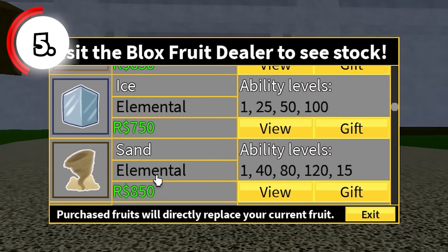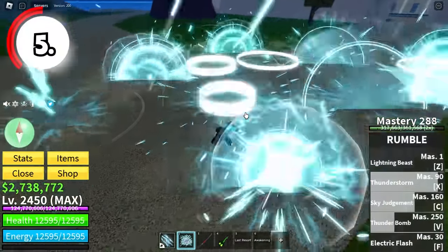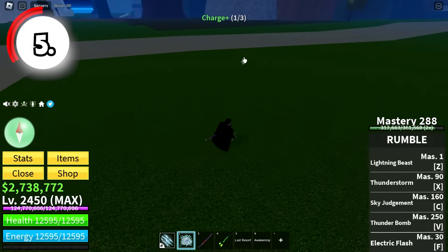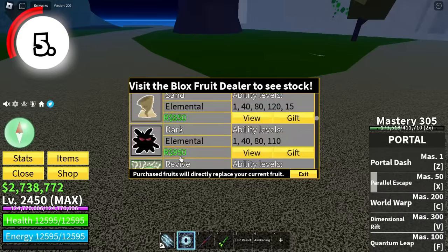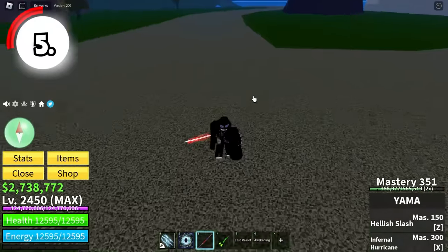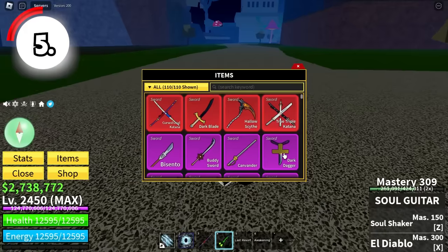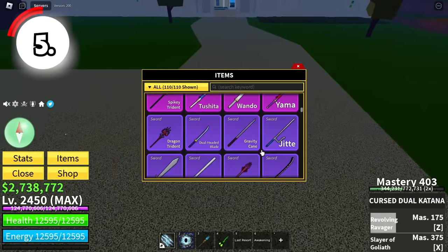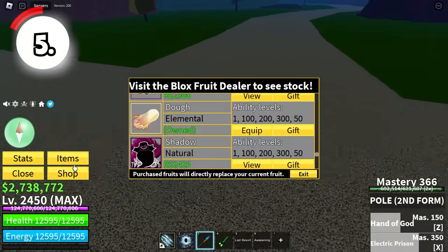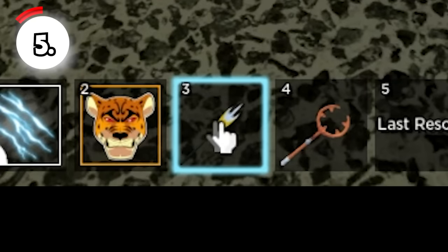For sword users, your fruit should be a stun fruit like Ice, Sand, Dark, Portal, or Rumble. These are good combo fruits for sword users. For example, Rumble's X and V moves are stuns and it has three dashes — imagine using Mink race with a Pilot Helmet and Rumble, you have three dashes and cannot be attacked easily. Portal and Dark are also great fruits for sword users. For gun builds, it's basically the same: use stun fruits as combo starters.